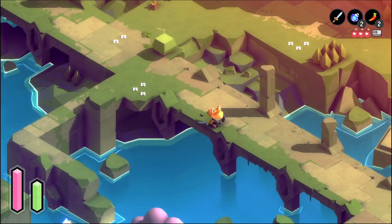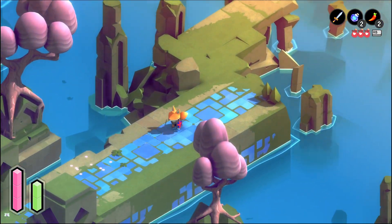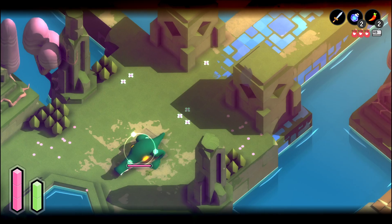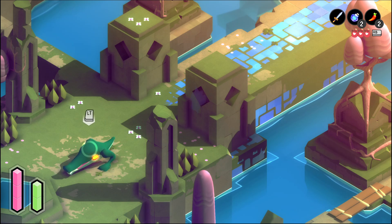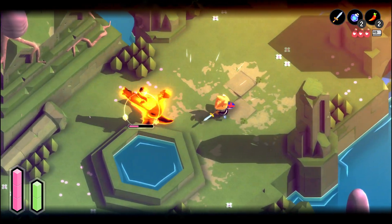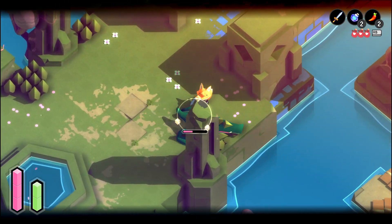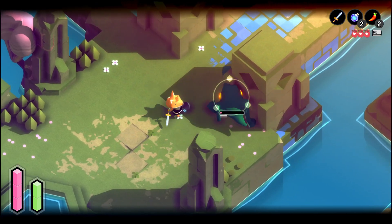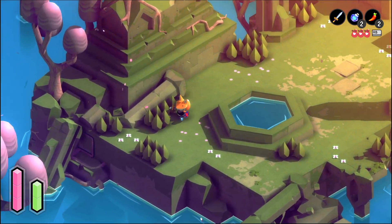No idea where to go in particular. There were a couple telescopes highlighting areas I could go. It's some kind of alligator monster? It doesn't have a body — its whole body is head, supported by those two feetsies. Oh, he actually dodges. Okay, no problem though, for a seasoned adventurer such as myself.